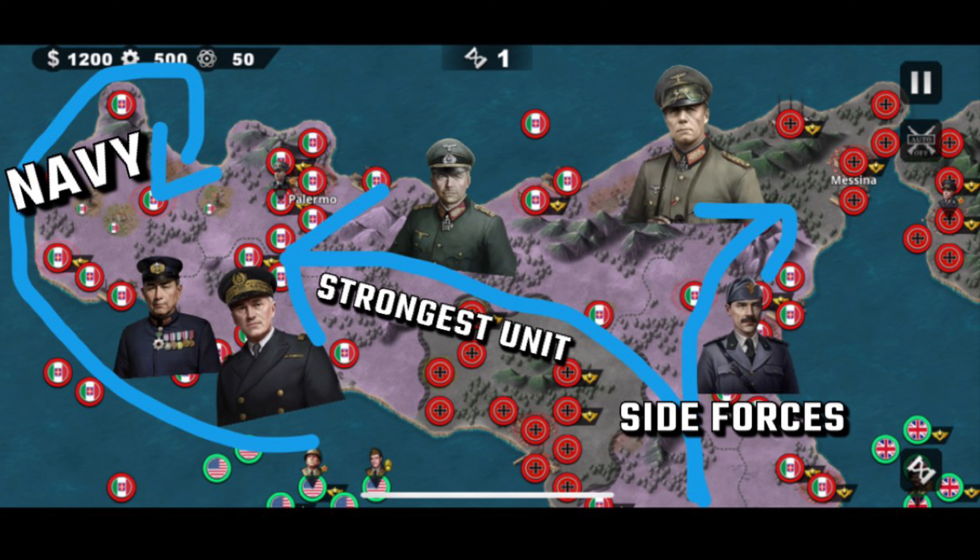Here's the second part of my plan. It shows the navy route you need to go around with. Focus your strongest unit or units to go left because you have to fight Graziani over there - I'm going to take Guderian that way. Put your side units like Rommel, Konev, Brook, and Bastico towards the right hand side because you've got some fortresses to take out and some strong elite forces. That's the general plan.